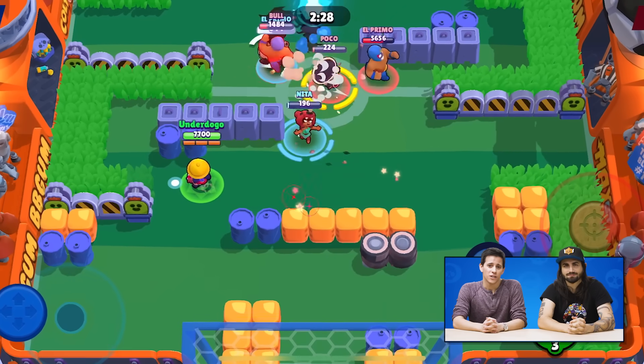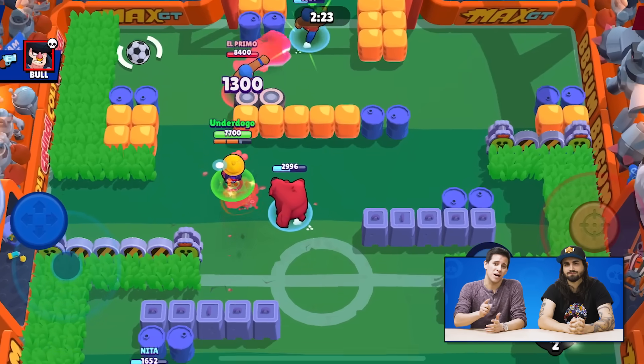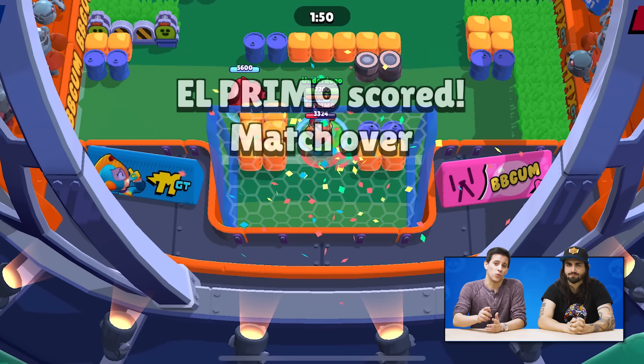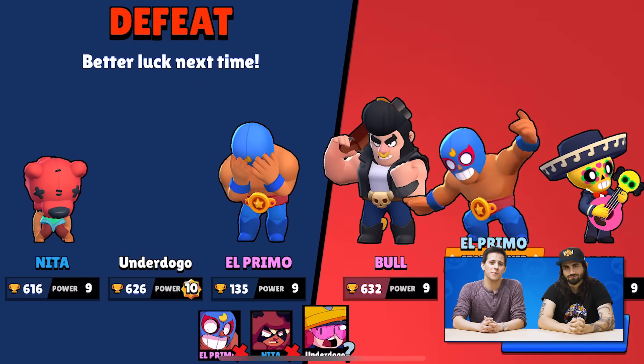We are now implementing an underdog system for matchmaking. If you've ever been in a match where one player's trophies seemed too low, that makes you an underdog. If you're an underdog in a match, you'll lose fewer trophies if you don't win, but if you win, you gain a lot more. This should help you out a lot if you're trying to trophy climb and the trophies don't seem perfectly balanced.